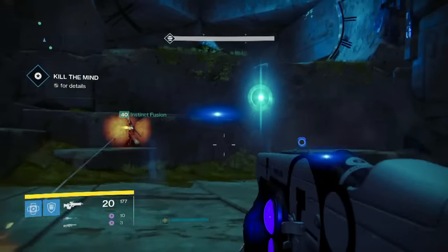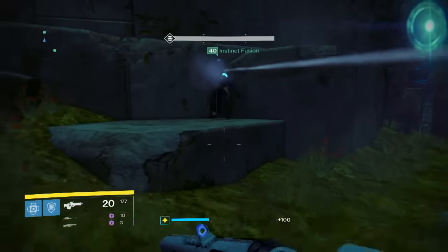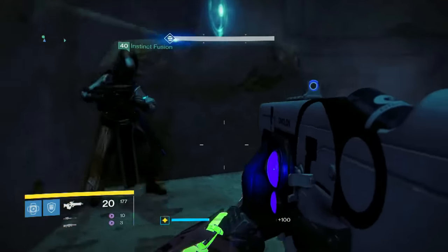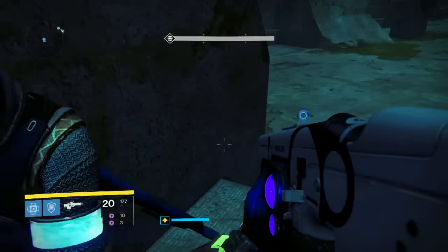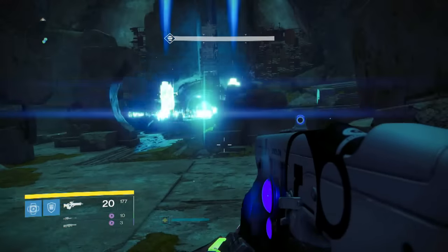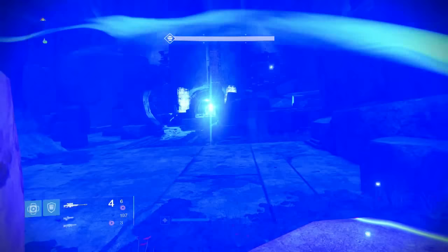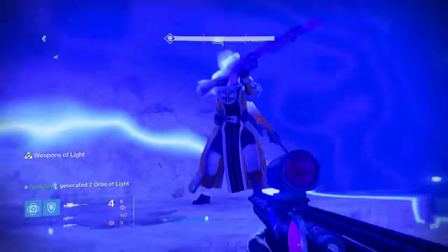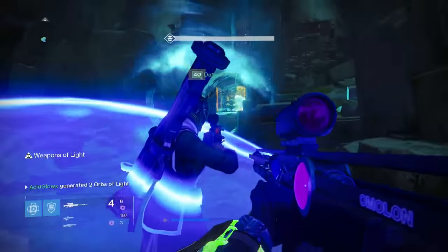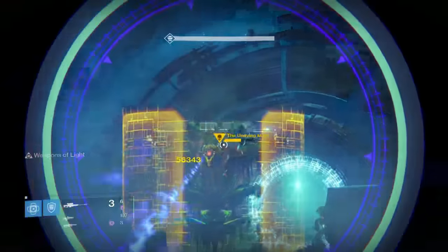The next tip I have for you guys is for the Undying Mind boss at the end of the strike. This is going to be great if you have a titan with weapons of light. If you put a weapons of light bubble right in this corner here, which is directly in front of the boss but at the opposite end of the map, then it is a great angle to get headshots. The whole team will have weapons of light at a perfect angle to get as many headshots as they can as soon as it spawns.